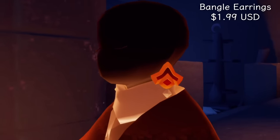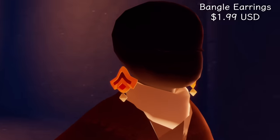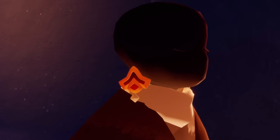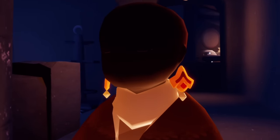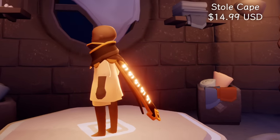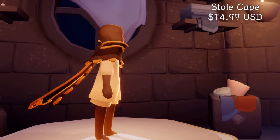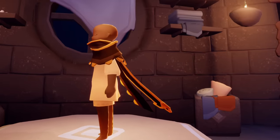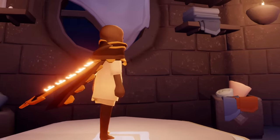For our brand new paid items, we have the bangle earrings for $1.99 USD. I think these are really ornate, really beautiful — I love the red in them and I also love that it looks like there is a pearl dangling on the bottom. Very pretty. The red and the gold will match with so many cosmetics in the game. And then we have the stole cape for $14.99 USD. This is just so cool — the way it's bundled, and of course the spikes along the back, the dragon winged light. Such a unique design and it's very reminiscent of a dragon.